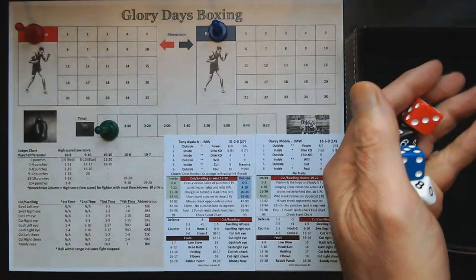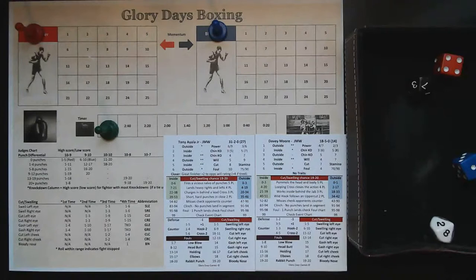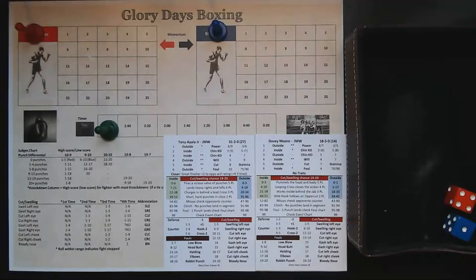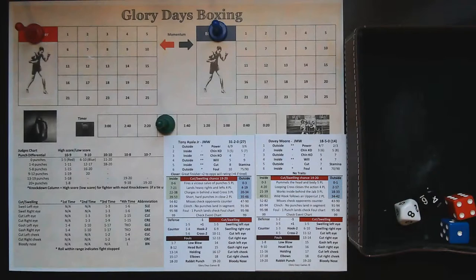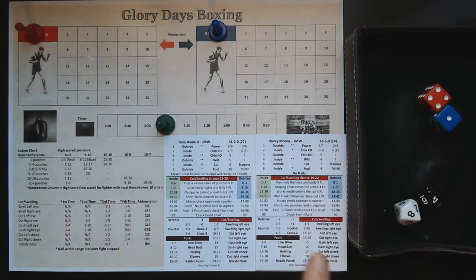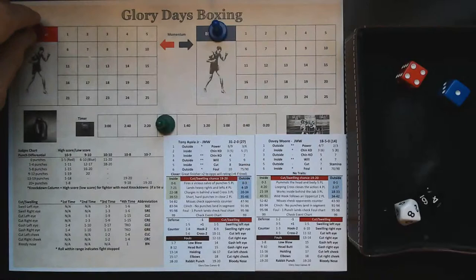The standard way it works: we roll for momentum. It's two stars for Ayala and two stars for Davey Moore on the outside, so the first minute's going to be a toe-to-toe exchange. We roll dice for Ayala — he misses — then for Davey Moore: 48, he misses as well. So you move on to the next segment. Every segment, the fighter with momentum gets credit for the high number of punches landed on the 2D6 roll and the fighter without momentum gets the low number. Even though the toe-to-toe missed, they get credit for four and one punches respectively.